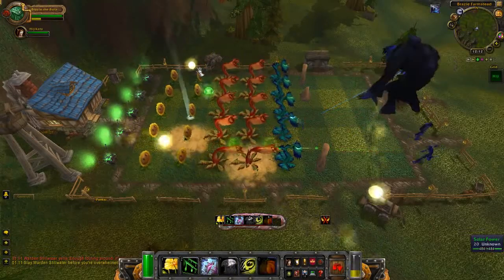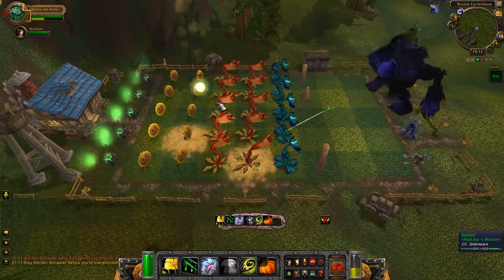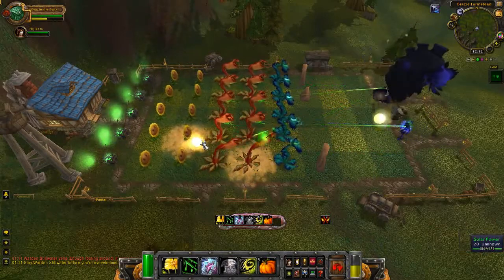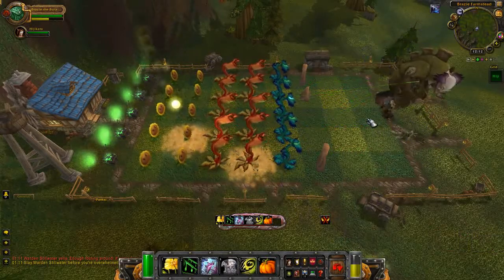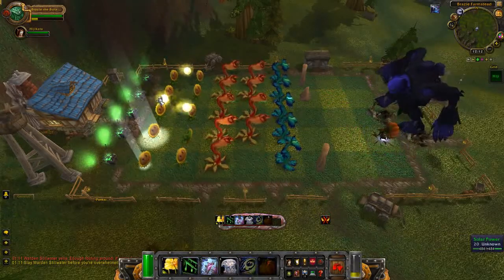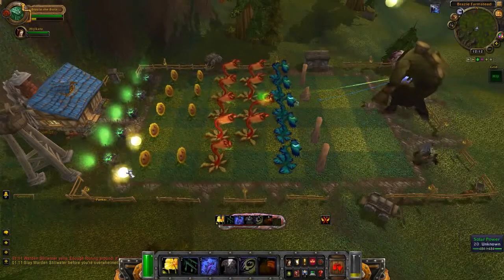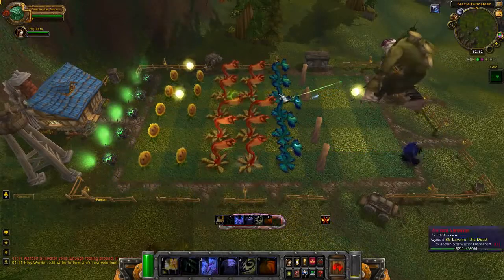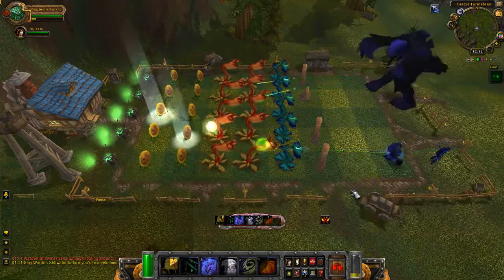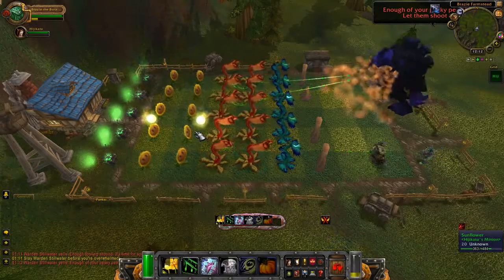During the last and final quest, Lawn of the Dead, you'll have some time to build up your defenses before the warden finally comes out. The warden will occasionally throw random things onto your plant spots which will kill your plants. You probably want to use the same build as the previous quest so all the zombies that come along get taken out while you use the pumpkin bombs to hurt the warden.